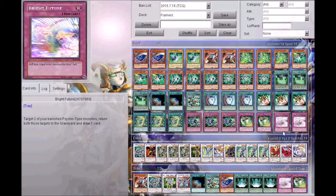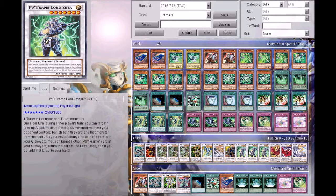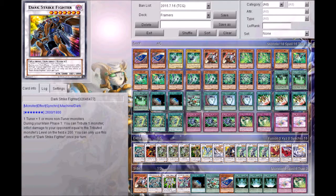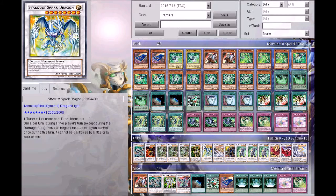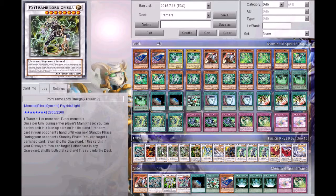The extra deck is pretty standard — Ancient Sacred Wyvern and Black Rose Moonlight. I'm playing three Zeta because I play three Field Zone. I'm testing out a DSF because clearing your field is pretty important in this deck. Overmind Archfiend in general won't clear your field, but Overmind is a pretty big body and a threat so they'll have to answer it immediately. I like the synergy of Field Zone and Overmind. We've got Michael, Spark Dragon, Thought Ruler because of Field Zone, three Omega, one Hot Red, and one Overmind.